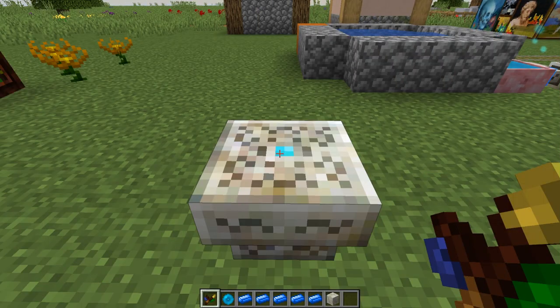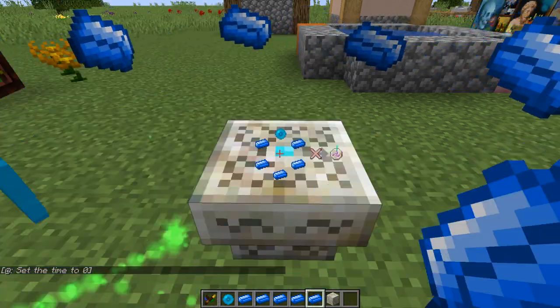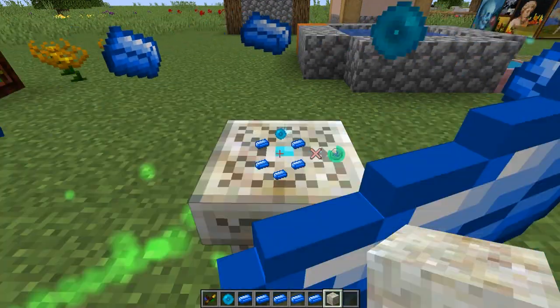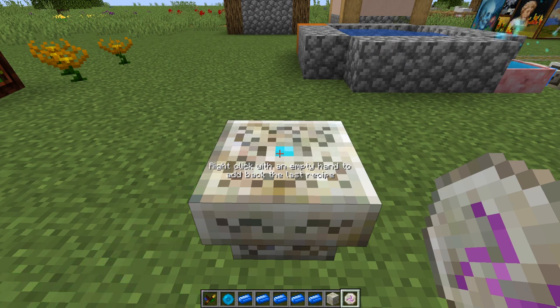The final rune is the rune of mana. To make this, you need one mana pearl and five mana steel ingots. Living rock and shift right click, and now you have your rune of mana. That is all the runes that you can make with the runic altar, and each of these will be used in various crafting recipes for different items, tools, and other things later throughout the mod.